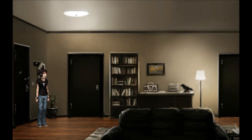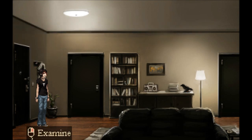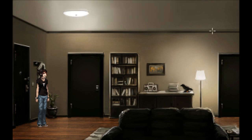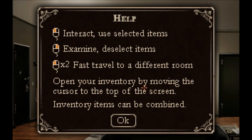It stopped snowing days ago. I ran out of excuses not to go and see him. I don't want to think about this. So you go to the top of the screen, just like with any other adventure game studio. Go to the top and you automatically get your inventory, which is nothing. This is the same settings you can see from the main menu. I put the volume down to around 75 or so, so you can hear me over it. There's not much else — interact and use select items, examine deselect items. If you click this twice, you can fast travel to a different room.